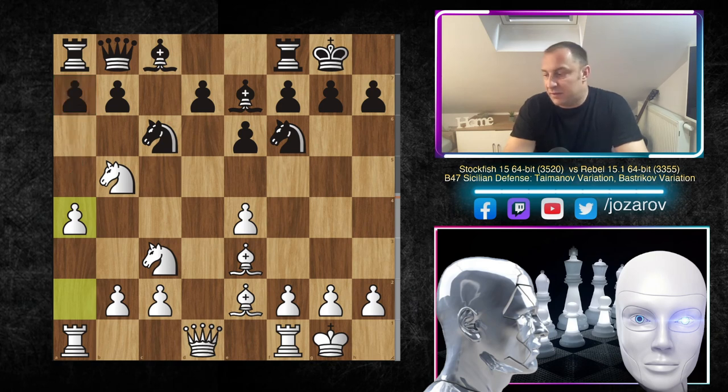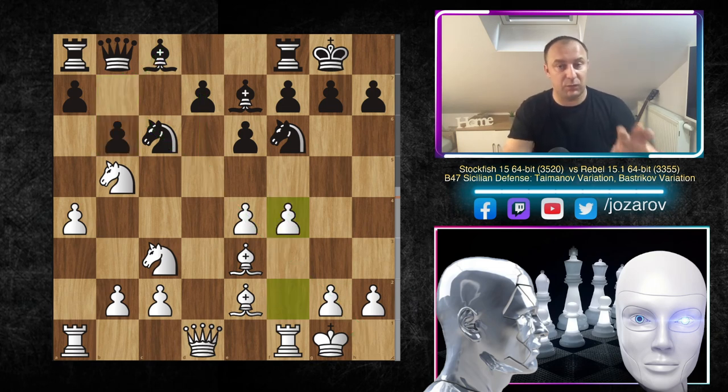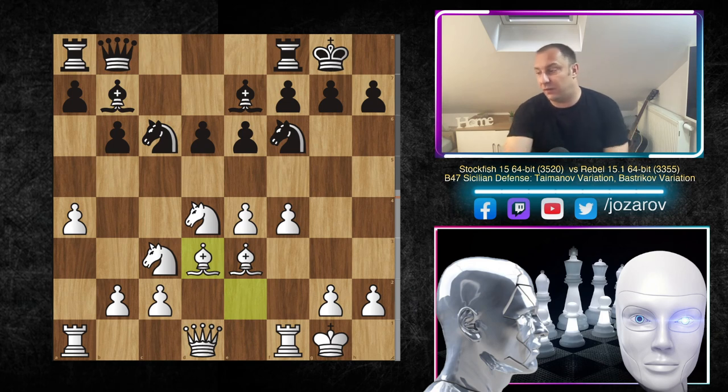After a4, Rebel didn't play a6 — simply played b6, trying to develop the light-squared bishop and get the d5 breakthrough. In the continuation: f4 — the main strategic plan for white — and then d6, protecting the e5 square, because if black doesn't do that, e5 becomes very dangerous. So d6 is a normal idea, followed by Nd4 and Bb7, and now Bd3.